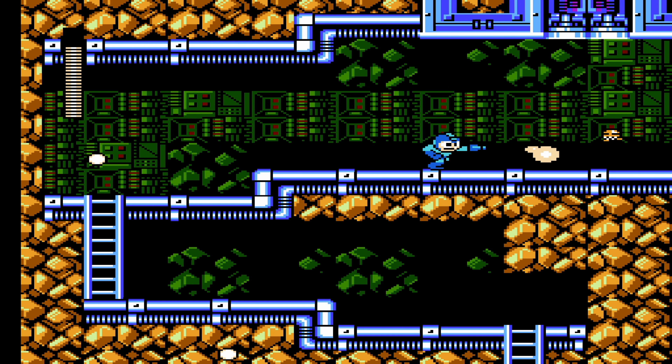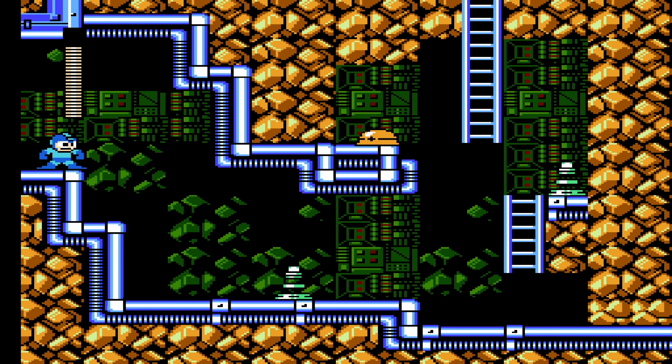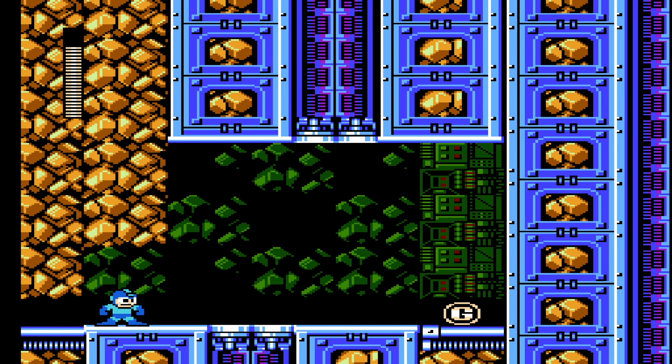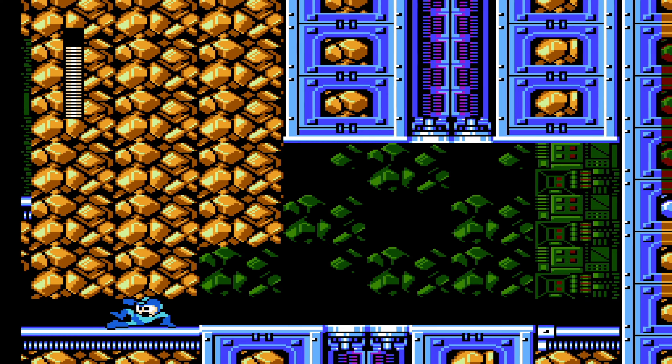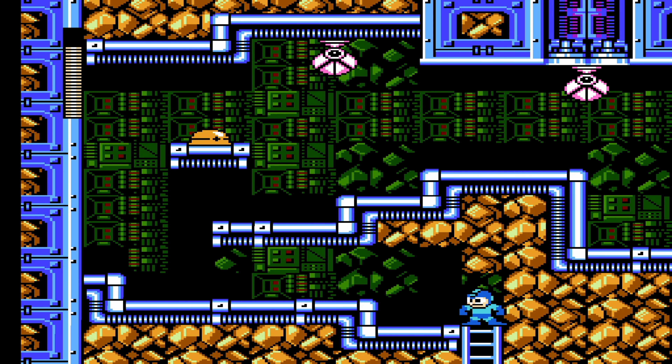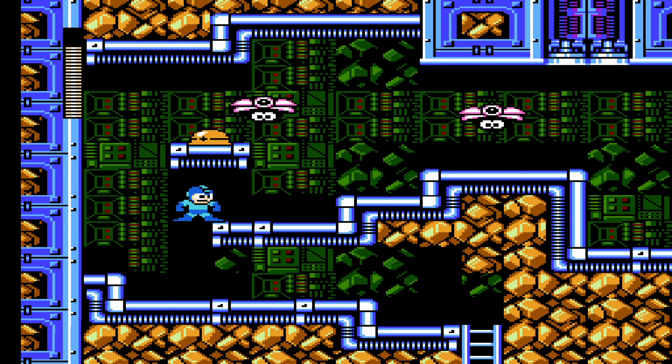I do think this is actually the first stage where we really need to start looking out for the hidden letter. This is the first time it's not going to be in the pathway — it's actually a little bit more hidden. This is the room where we need to go, because this wall is breakable. And yeah, for this I actually didn't need my notes, because I remembered. The G is actually hidden in this little hidden room, so keep note of that.